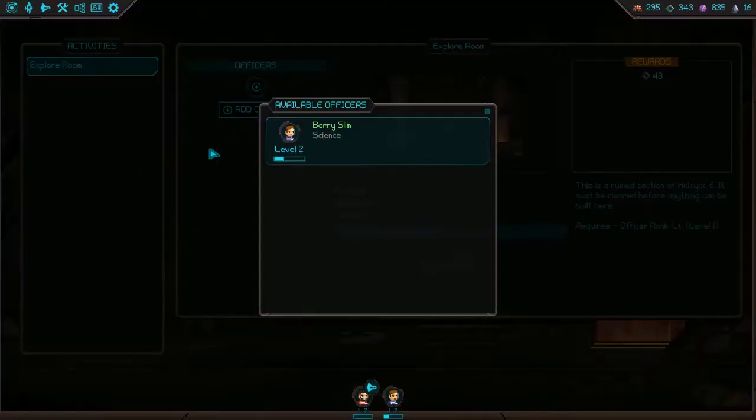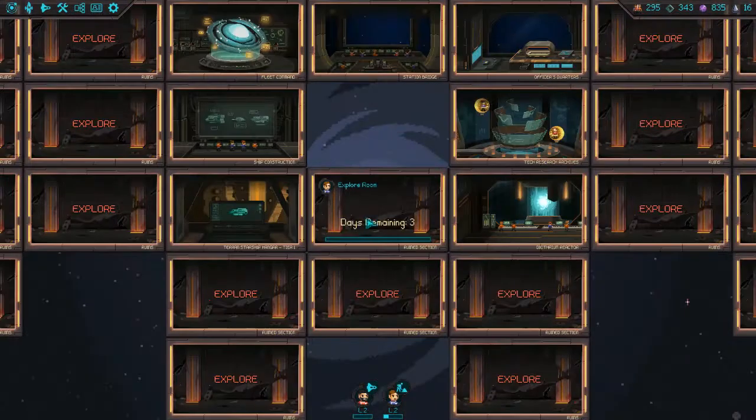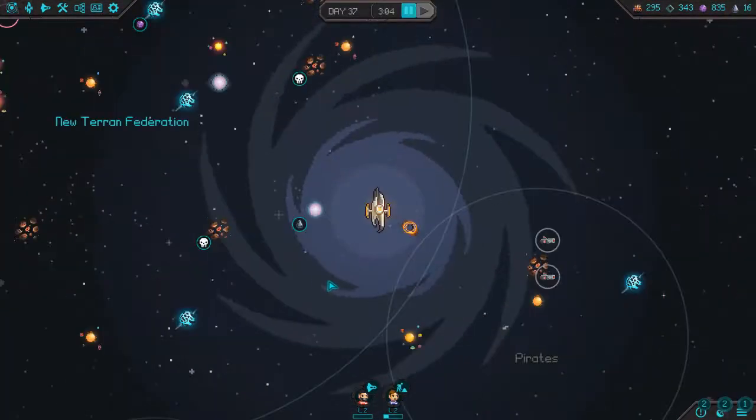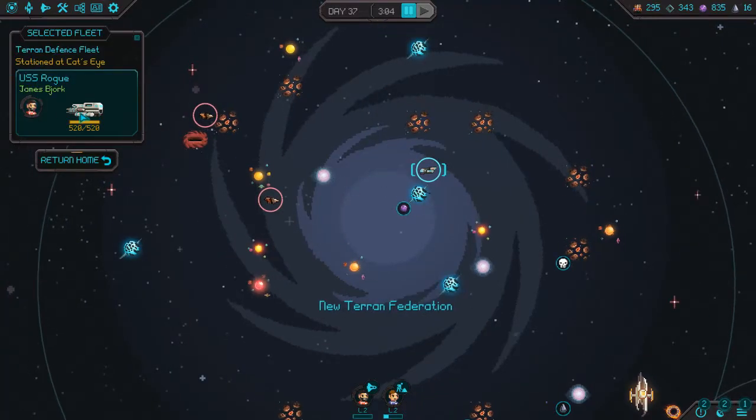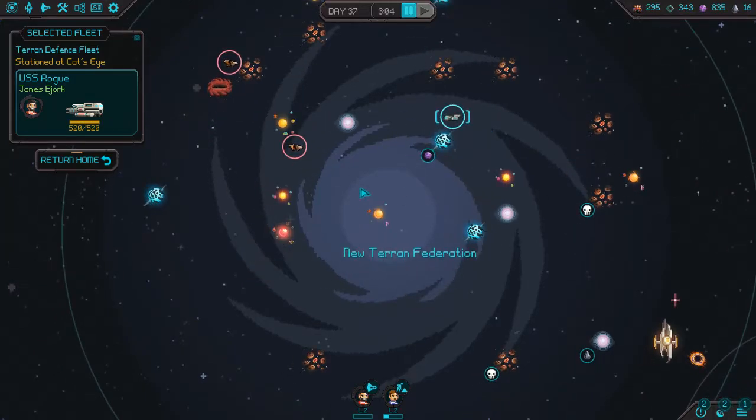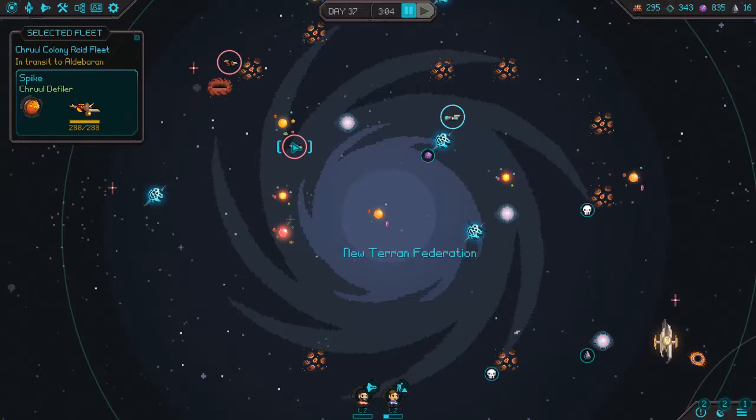We're going to add Officer Barry Slim and get going. We also have a starship out here, just under the command of James Burke. He's just picked up a lot of dark matter, and he is going to meet this Shrule Colony Raid Fleet and kick their butts.